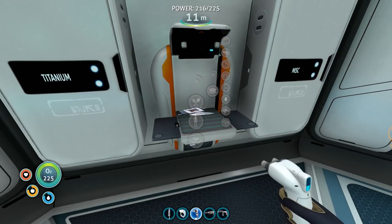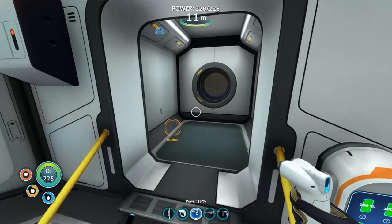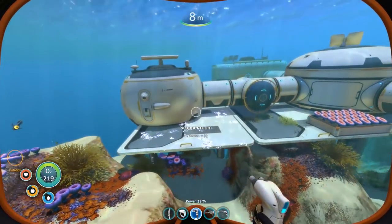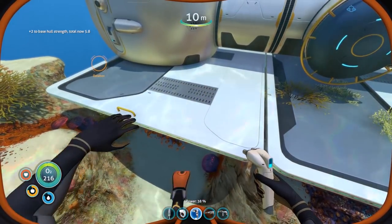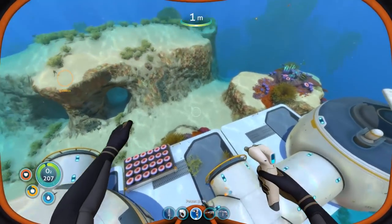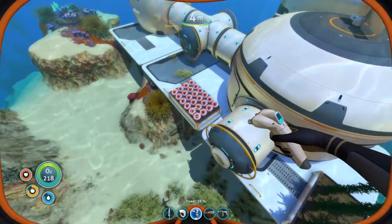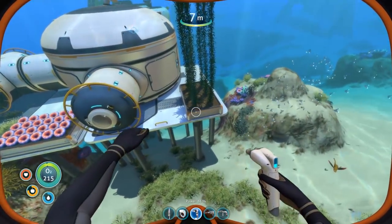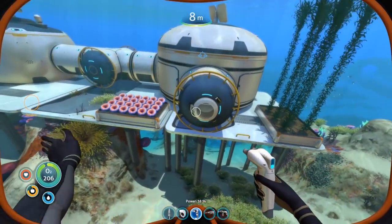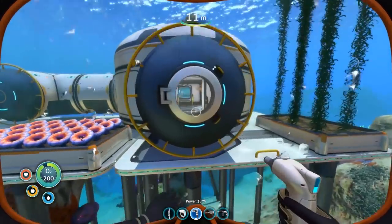Let me make some titanium and use the last lead to finish off that platform — adding two to base hull strength, which means I can probably afford another room. I want to put down some more grow beds because there are things we need to get growing. They're still not growing the seeds — I may have to wait until we get the alien containment facility, the large fish tank, to get the actual seeds growing. But I think we've got pretty good progress today.